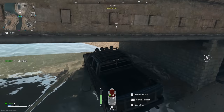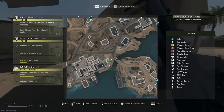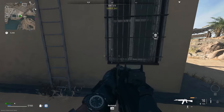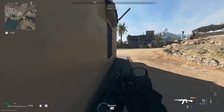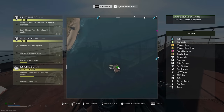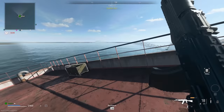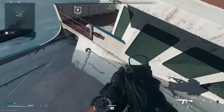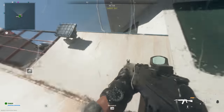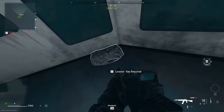The East Seaside Groundskeeper Building key is right here in E7, just next to this island. For the Captain's Cash Toolbox key, find it at E8 on a little shipwreck — go down to the middle floor and there'll be this little box right here.